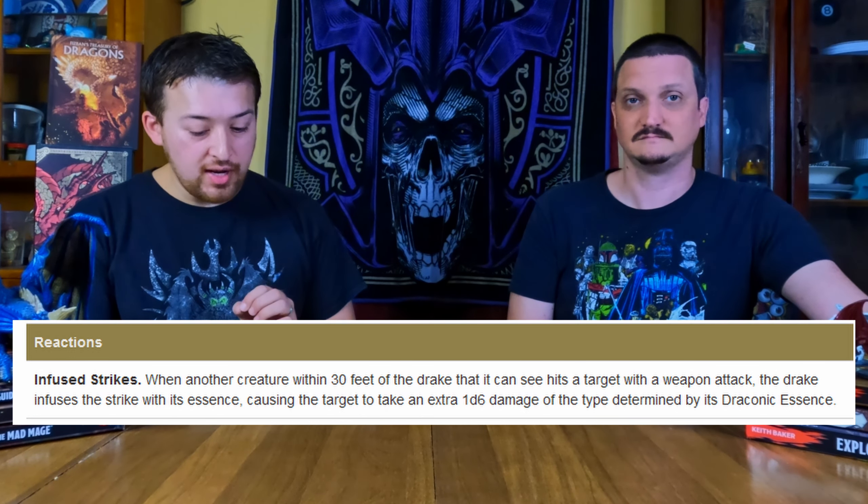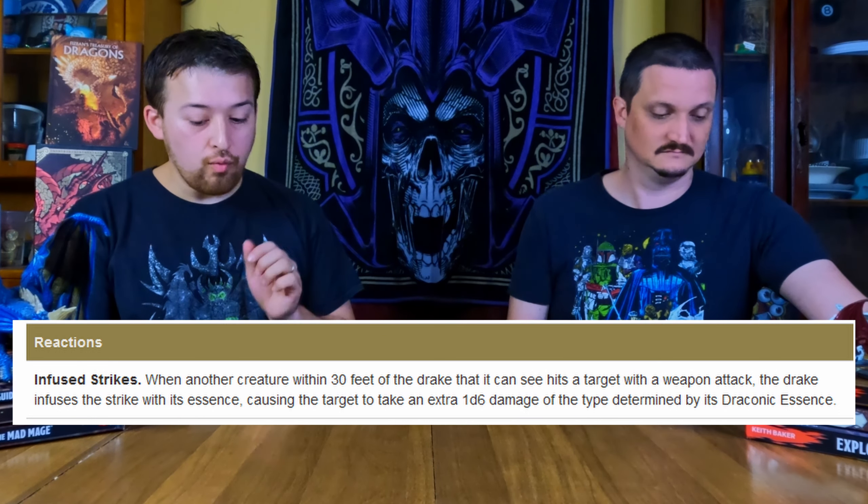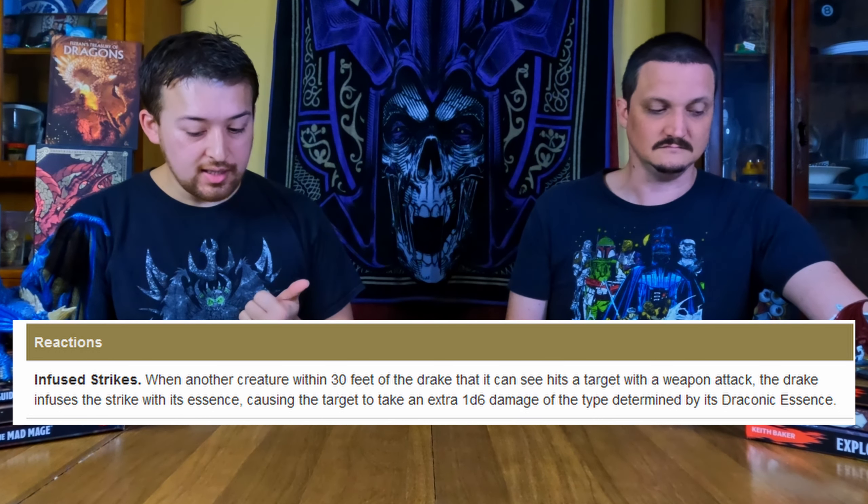This creature almost gives you a free Hunter's Mark because of its reaction: Infuse Strike. When another creature within 30 feet of the drake hits a target with a weapon attack, the drake infuses the strike with its essence, causing the target to take an extra d6 of the damage type determined by the draconic essence. So as long as somebody in your party is hitting, this is always adding an extra d6.